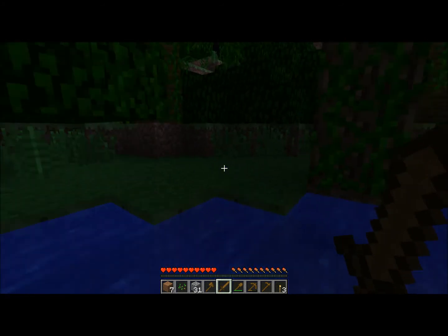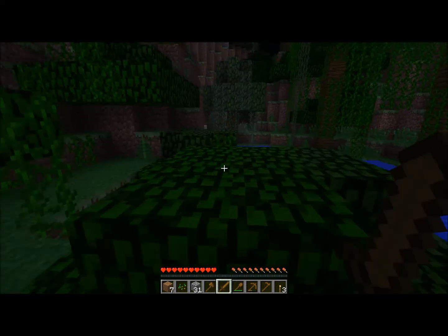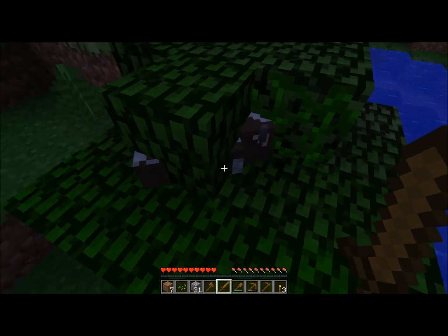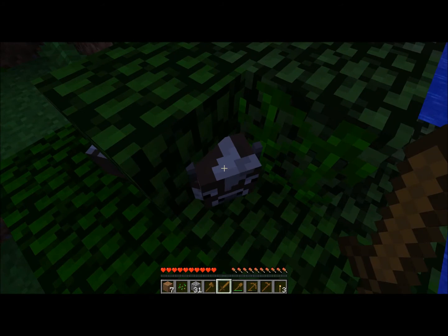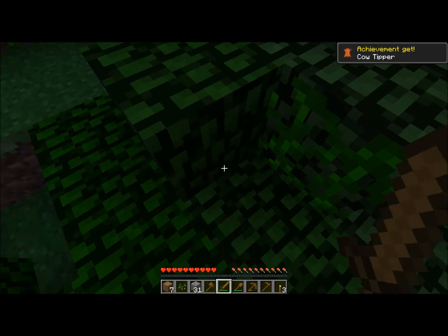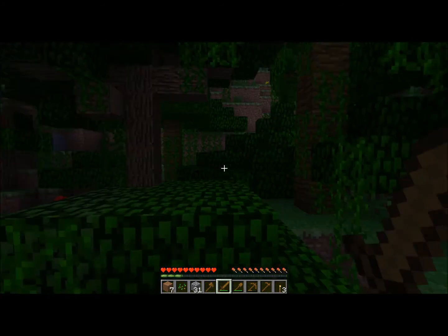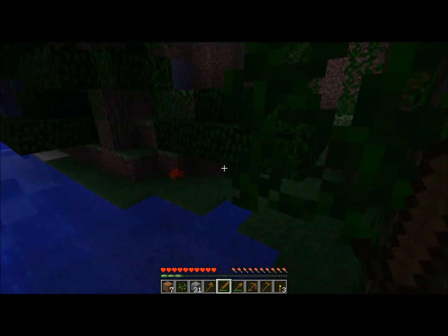I see a cow over here, and I'm going to jump up here — I guess he's stuck in the leaves. All you have to do is look at it with your little crosshair and just smack him. You collect his stuff. I can't guarantee that he's always going to be stuck in something; they might try to run away, but that's not a big deal.